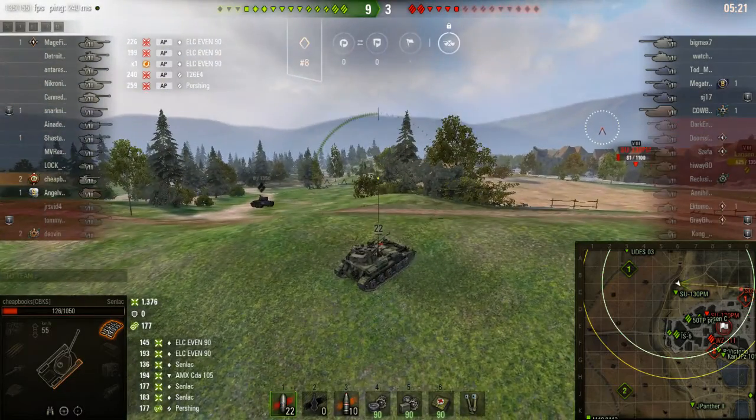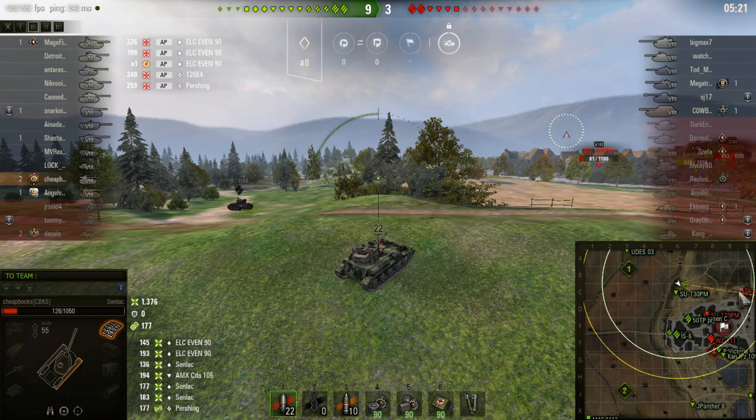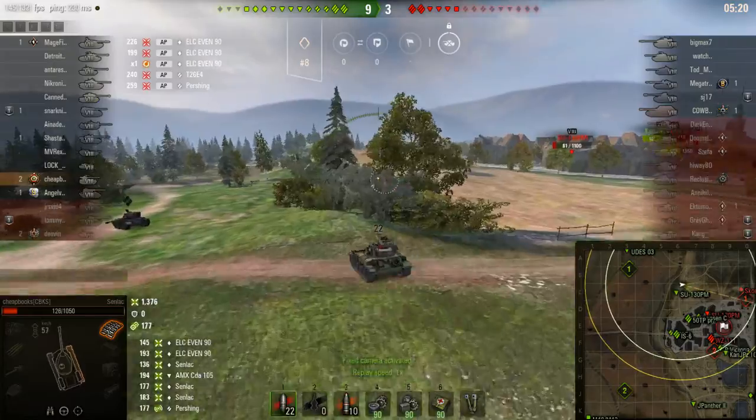You'll notice that there's a lot of trees going that way, and there's some hills. The enemy likes to park over here in the back, so if you go through these trees, you can safely cross.